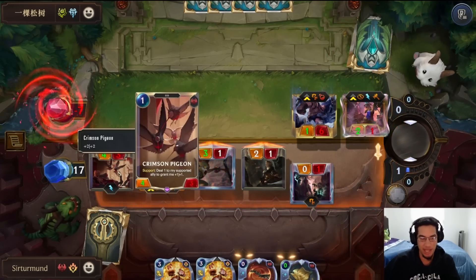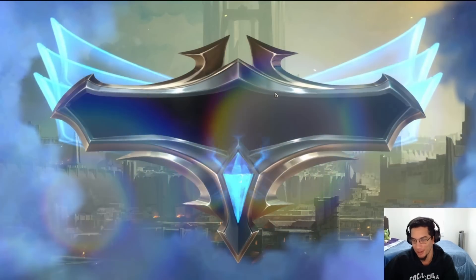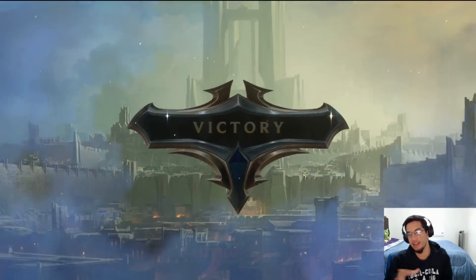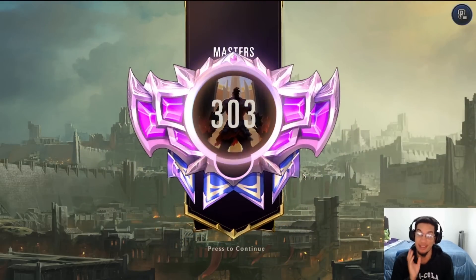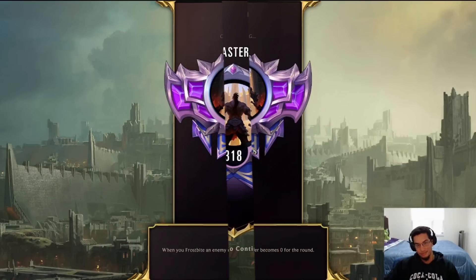I almost forgot about the Pigeon supporting a unit — I'm glad Draven was right next to it, otherwise I'd have lost two more damage. This is a perfect example of why Samira is in this deck. The Spinning Axe lets you level Samira really quickly, making it really difficult for the opponent to deal with her. GGs.